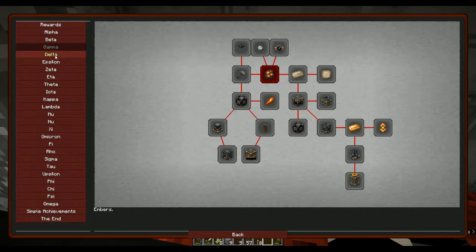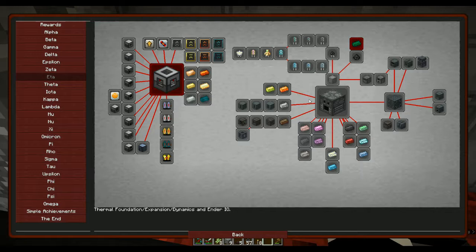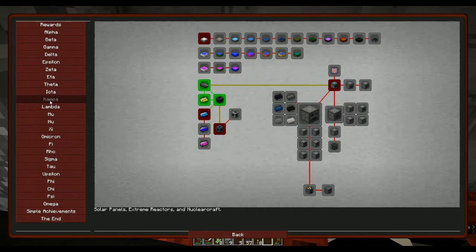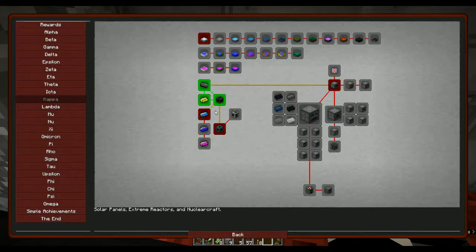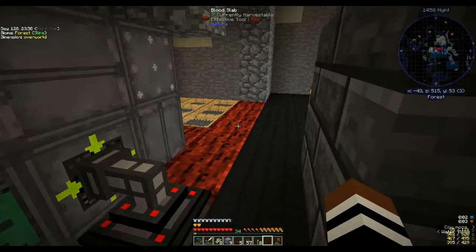Looking at the quest book — theta, iota, kappa — Extreme Reactors. So I got the graphite, and you had to make one graphite bar. I got a stack of Yellorium and had to go mine that, then all the bits for the Extreme Reactor: the casing, core, two access ports, one control rod, one Redstone Flux power tap, a controller and the fuel rods. I put them all together.